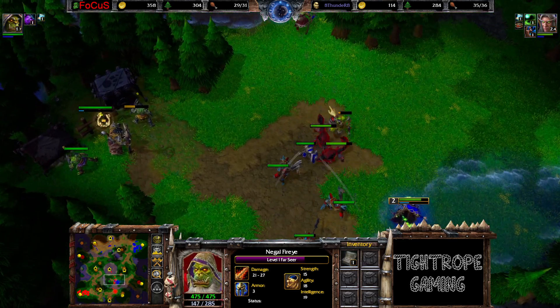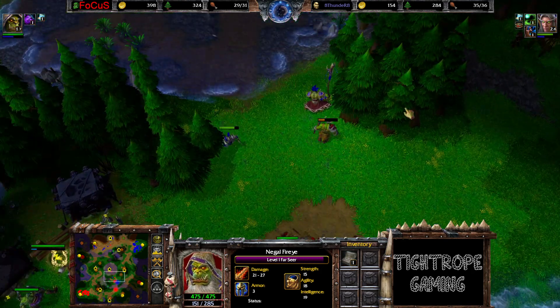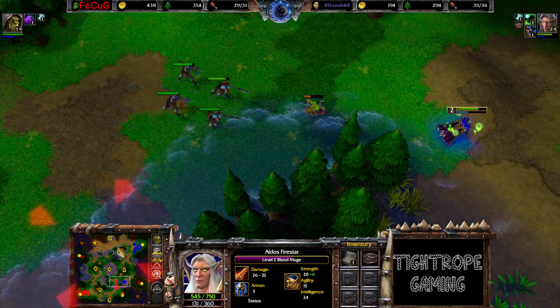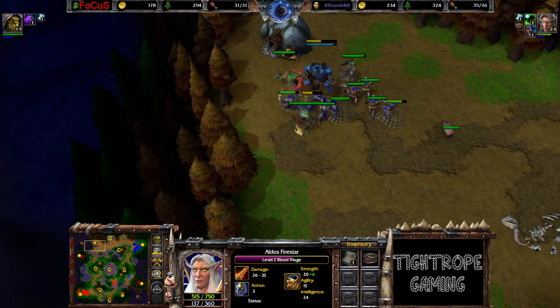Taking a bit too much damage from the Headhunters - bursting down. Unsummoned, unsummoned. There goes the Shadow Priest. Pretty good value from it though. A player's forces are under attack. Starting up the camp at the expansion.